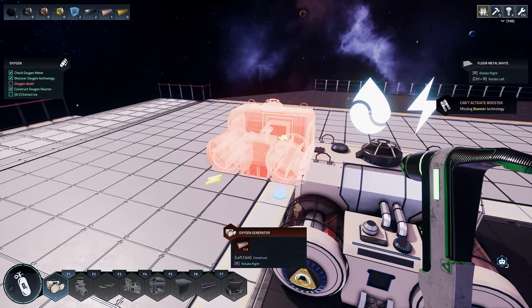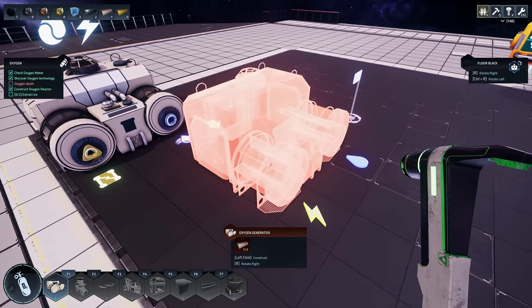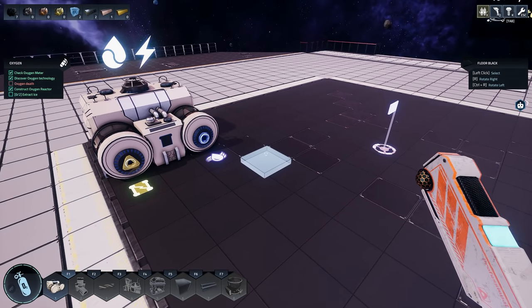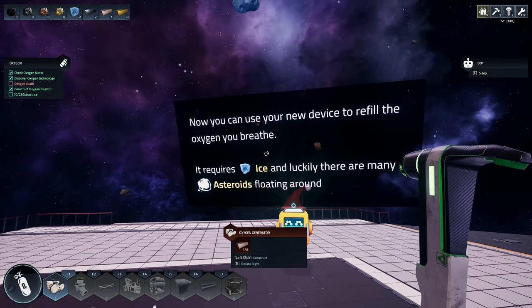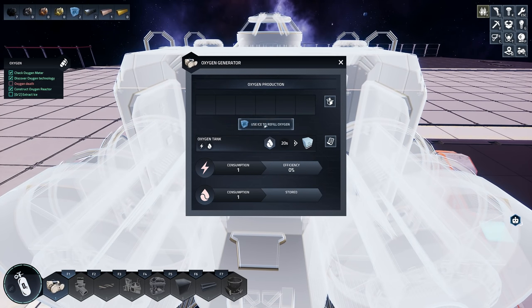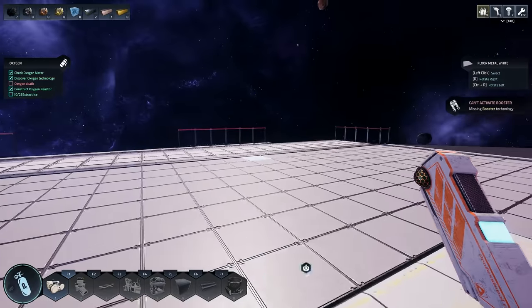Now you can use the new device to refill oxygen — it requires ice. Wait, how do I get rid of this thing out of my hands? Trying F, G, Q... Q works. Billy, you didn't tell me that! To access the oxygen generator I press E, and then I can use ice to refill — dump the ice in. Okay, cool, that works.